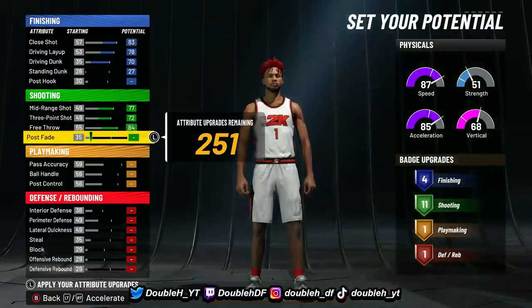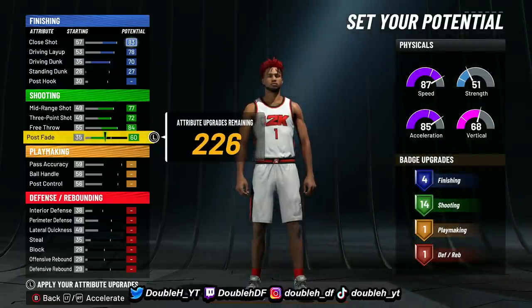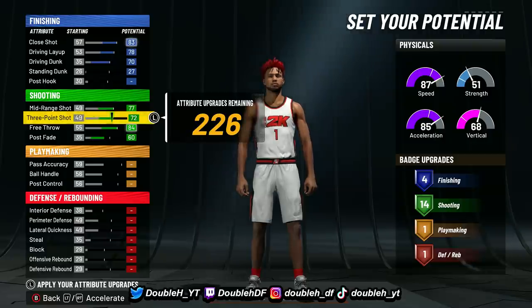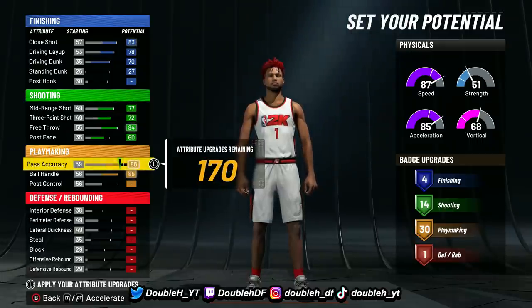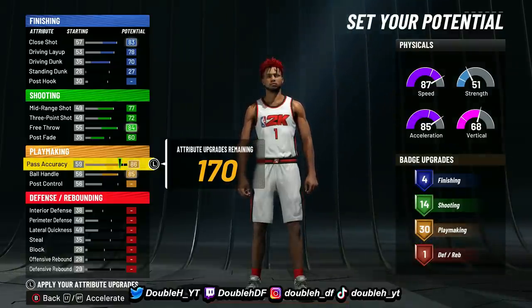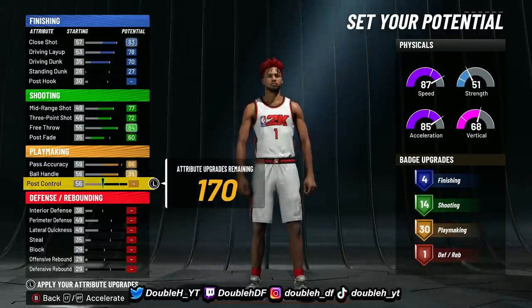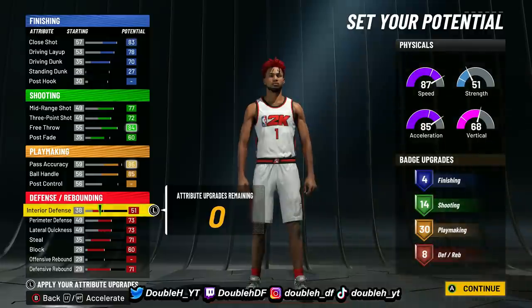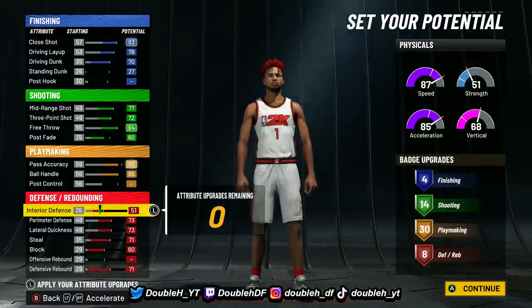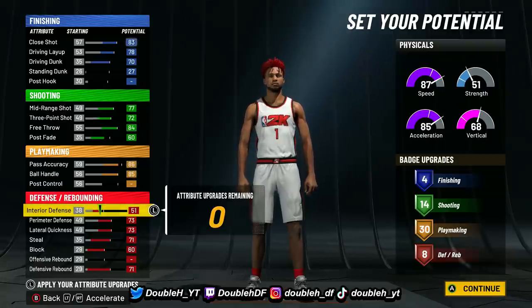Shooting: max mid-range, max three-pointer, max free throw, and post fade to a 60. As you can see — 14 shooting badges — that is good. For playmaking: max pass accuracy, max ball control, then go down on pass accuracy to an 86, which gives us 30 playmaking badges. You're going to be able to run every dribbling badge at Hall of Fame — dimer, floor general, all that. This build actually has more defensive badges, more playmaking badges, and more shooting badges than the first build I showed you, just not as good finishing.